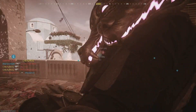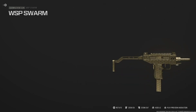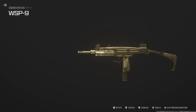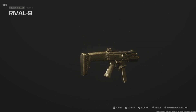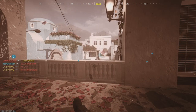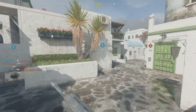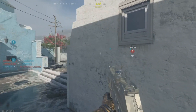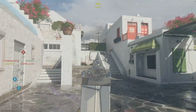Next up is the SMG category, and this is an extremely easy and straightforward challenge: get 10 kills without being damaged. You literally just have to kill someone without them damaging you whatsoever, which happens all the time. A good portion of your kills every match will be this — you get the jump on somebody, they're looking elsewhere, or you flank them. Just play the game organically and this is bound to happen. You'll probably get it within one match.